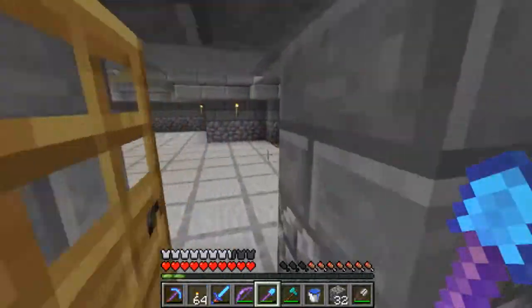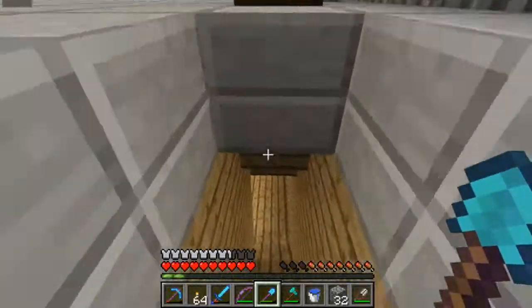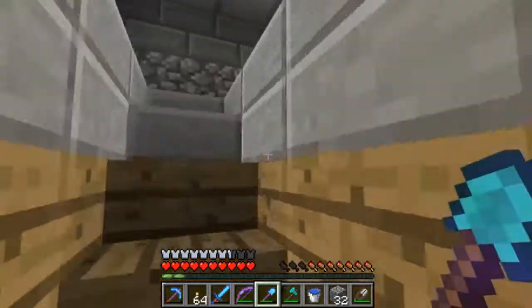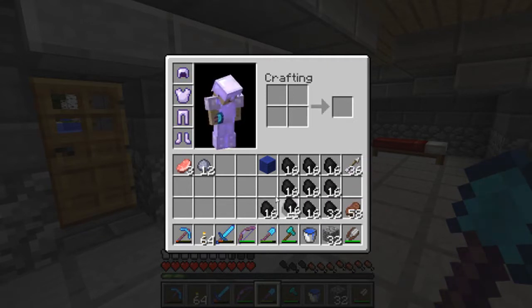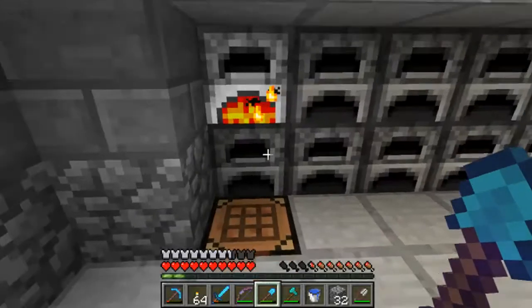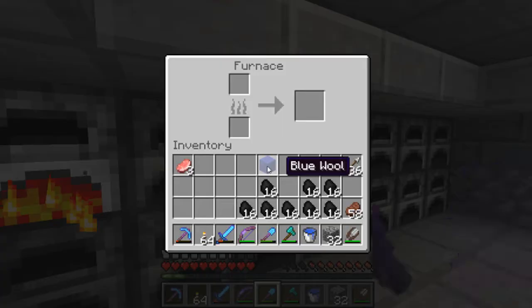I don't think I actually have any coal in these. I'm going to grab a couple stacks of coal while I'm down here. Fill that up — one, two, three — that should be good. We'll put that in there and we'll just put all that in there for now. I'm going to fill this up. So we're going to get the bricks.